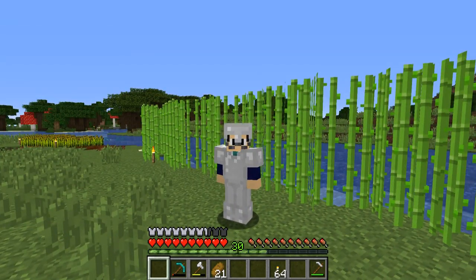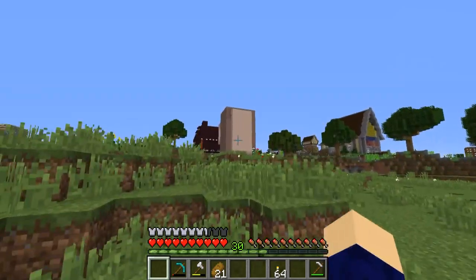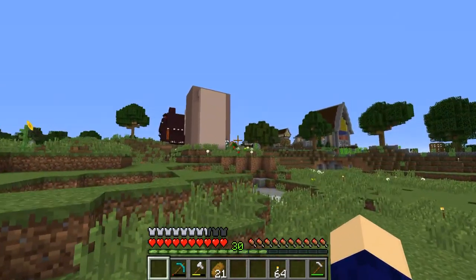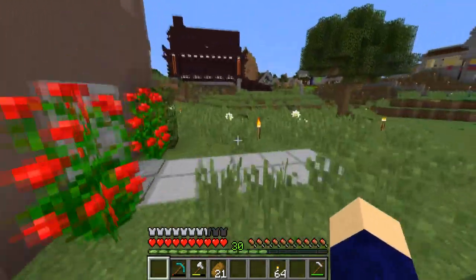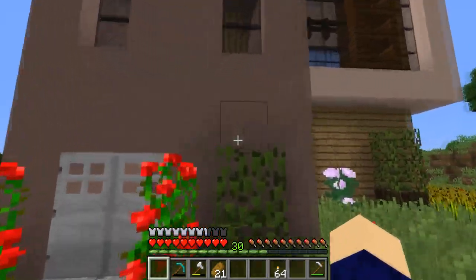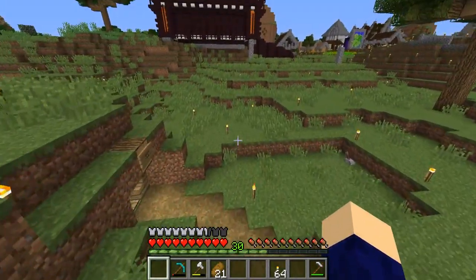Welcome back to another Minecraft episode — episode three on the Village Craft server. In the last episode we made a very nice structure, and since then I've done a bit of exterior decorating. In this episode, the first thing I'm going to do is get some enchanting going. I've got 30 levels at the moment.